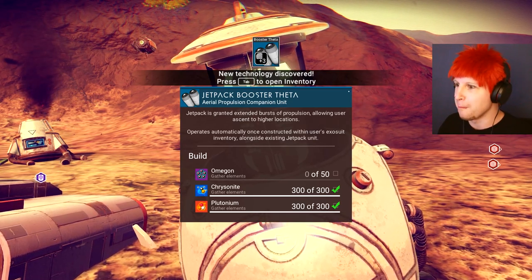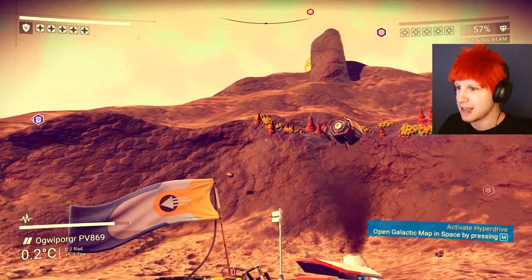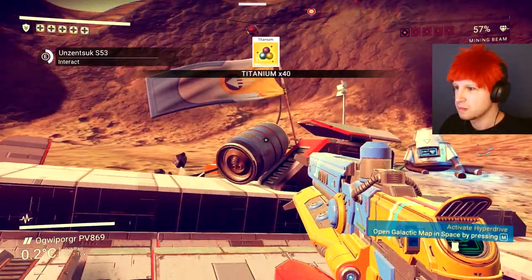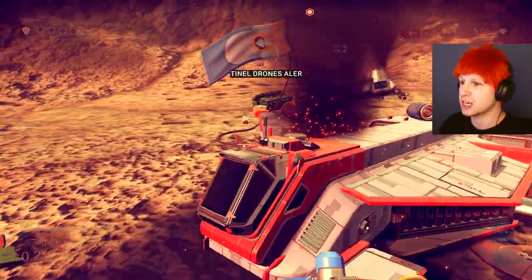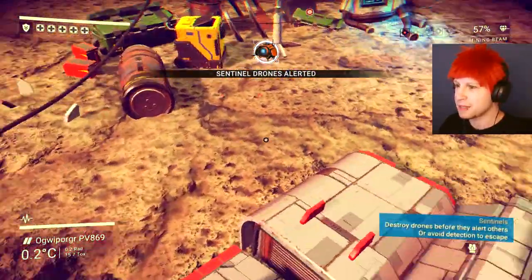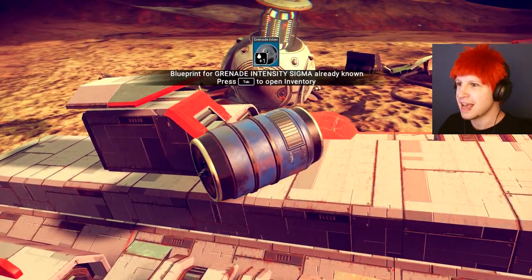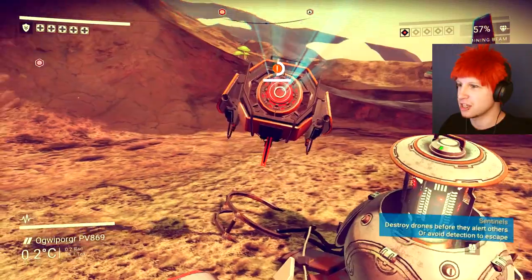We need Omegon — good luck with that. Give me that! What you got? Give me the special item! I don't want to talk to the ship, I want to grab the item! There we go! Okay, we already have that, so that's useless as well.